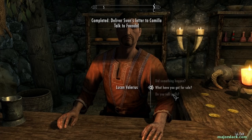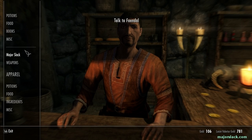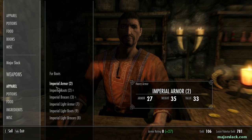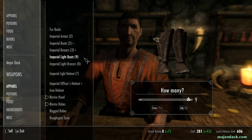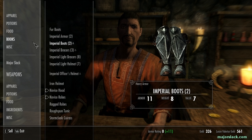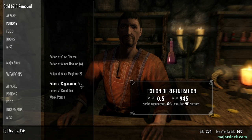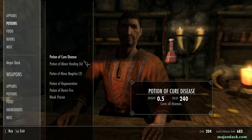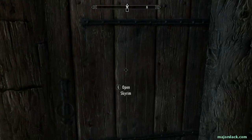Make sure you talk to Lucan and see if he's got any stamina potions — it's very important for this run. You'll probably want to sell him some stuff, like all this Imperial gear. That'll give us some coin. How many stamina potions does he have? Just two. We're going to have to make do with just two.